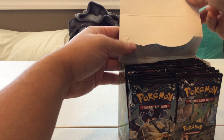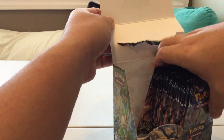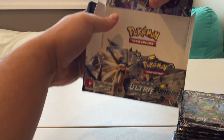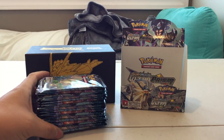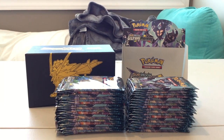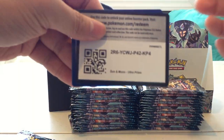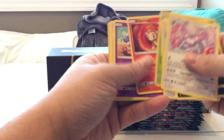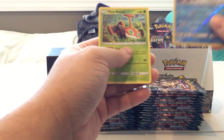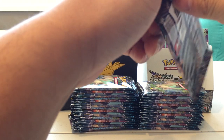All right, let's go ahead and open this up. Here we are — getting straight into it. I'll try to make this go a little quicker and might breeze through some of the cards. Pack one: Water Energy, Purugly, Sun Tank, Metronome, Roselia, Chimchar, Skorupi, Youngster, Cherubi, Reverse Holo Sandslash, and a Mow Rotom. So we got a Reverse Rare and a Non-Holo Rare from the first pack.